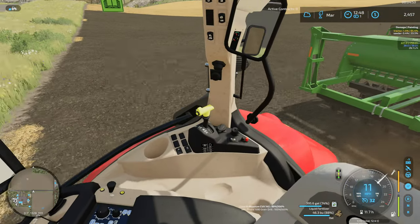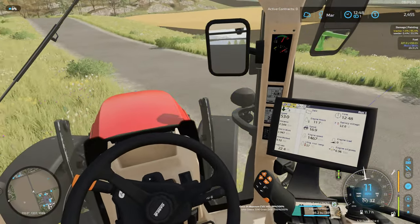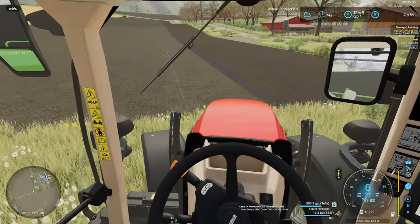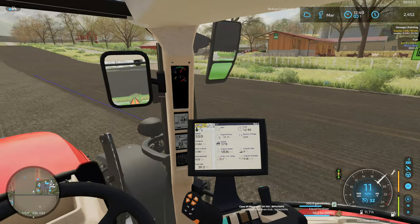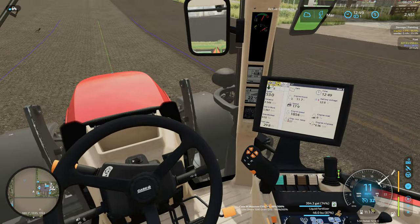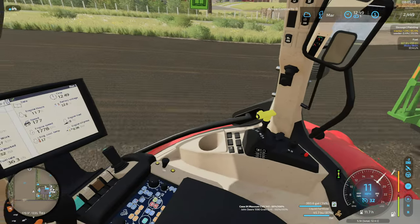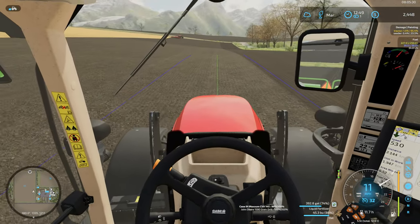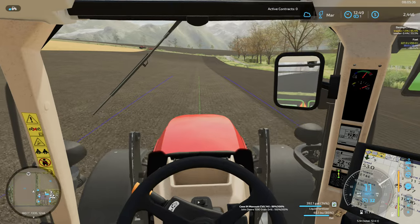On a tractor you maintain a pretty consistent RPM. I think the reason Giants does this is they treat tractors like regular vehicles — in a car the gas pedal directly corresponds with engine RPMs. But that's not how tractors typically work: you set your engine speed and keep it consistent, then adjust your transmission for ground speed rather than stepping on the gas more.